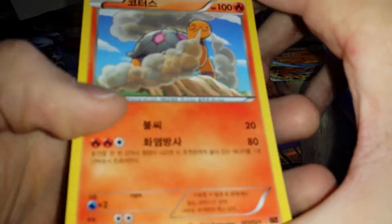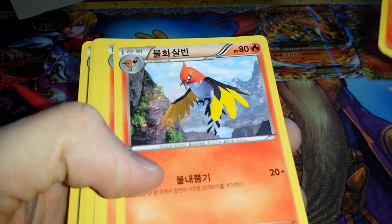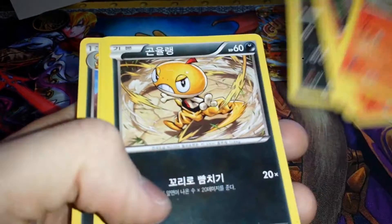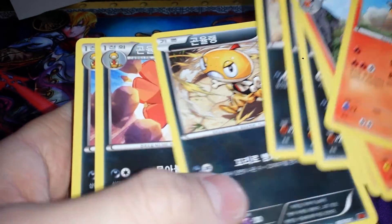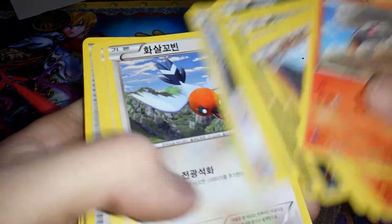It's a fire deck, obviously. Pretty good amount of cards in this thing. Not sure why they're out of order. Torterra, Swellow, Litleo, Stunky - just, you know, strategic.